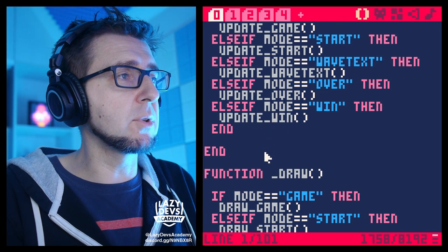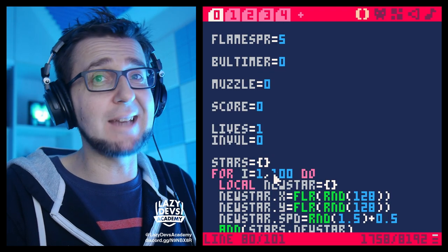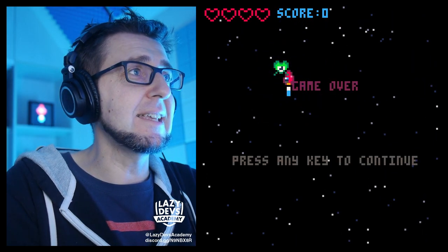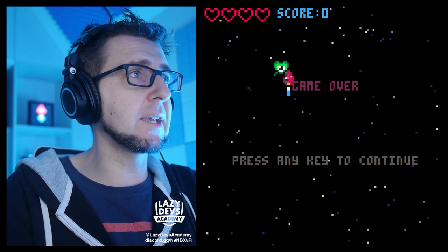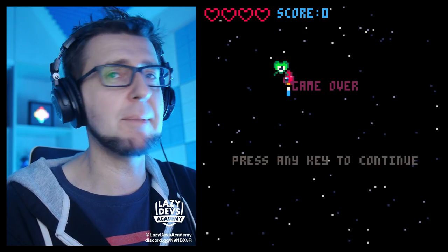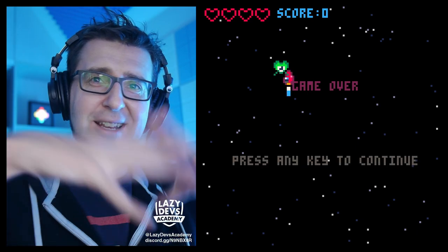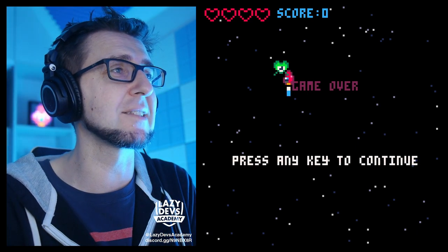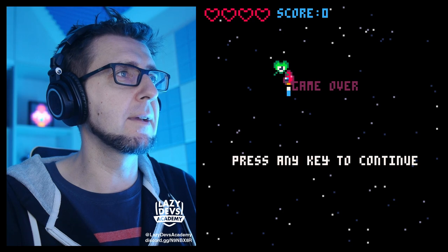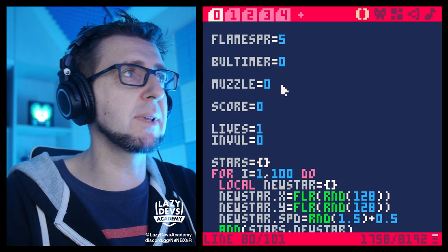To test this, I'll go in the init tab and set my lives to one so I die faster. And yeah, that looks a lot better — I can immediately see what hit me. The only problem is I liked how the explosion animation played out. You could see the particles animating because we animate them in the draw function. But something I don't like is that the ship is blinking, because it seems like I still have a ship.